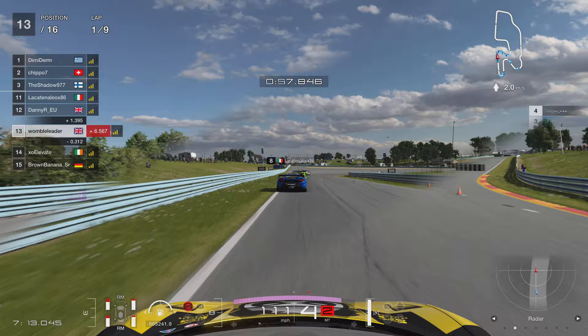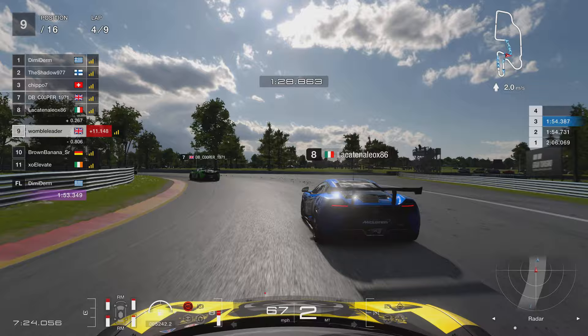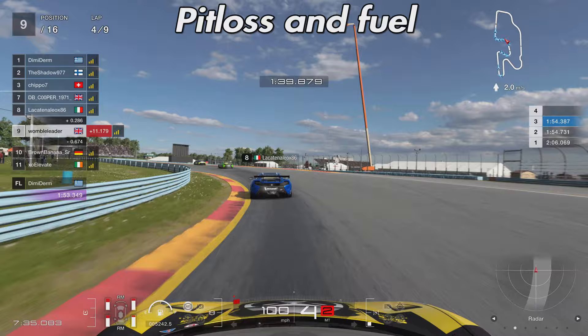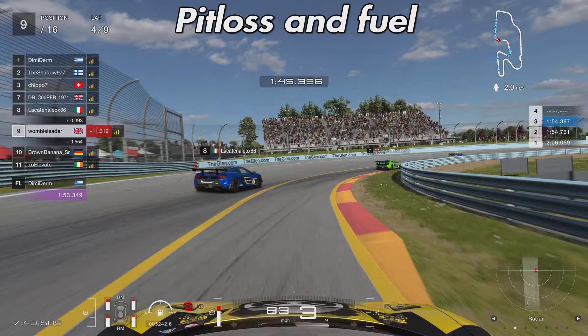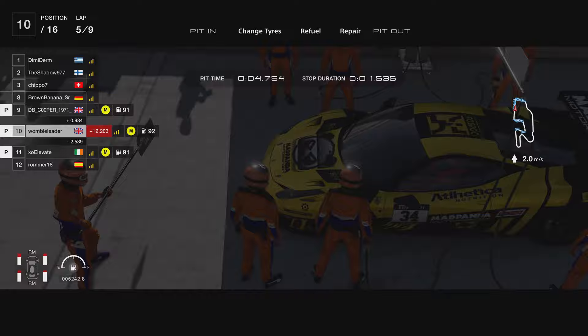Jumping forward to lap four — a good opportunity to talk strategy. We've caught up with an Italian in the McLaren and are getting held up. I could already see from the tyre wear that we weren't going to have problems getting to the end on one set of tyres, though they won't be in great shape. We're going to dive into the pits here. This is a pit lane you must practice — you cannot cross the yellow line, and you must make your tyre decision very quickly.